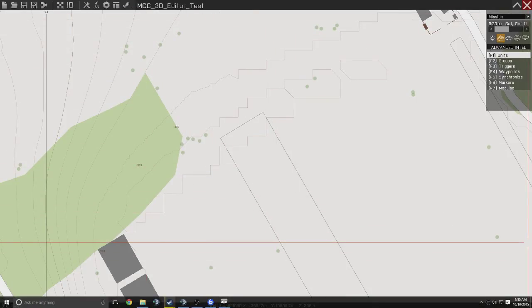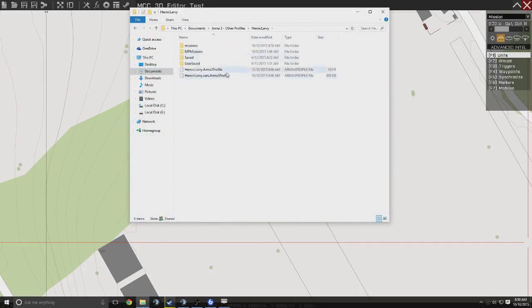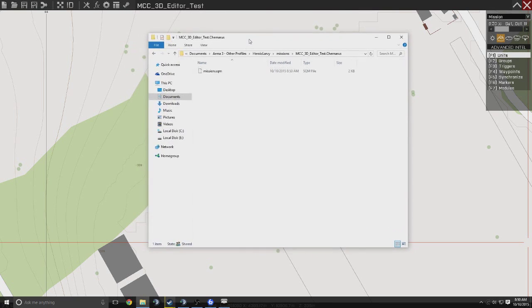Go ahead and open up your Documents. Documents, Arma 3 Other Profiles, your profile, missions — and it should be right here. 3D editor test. Keep this open in the background.